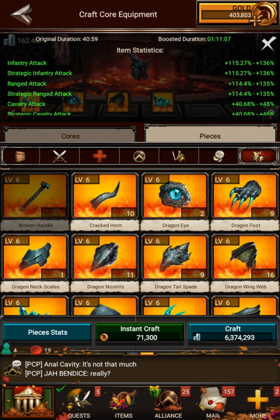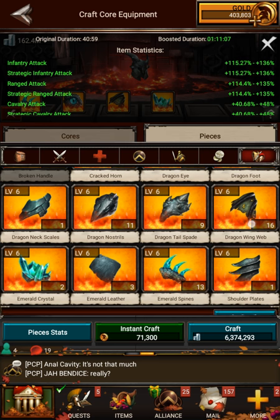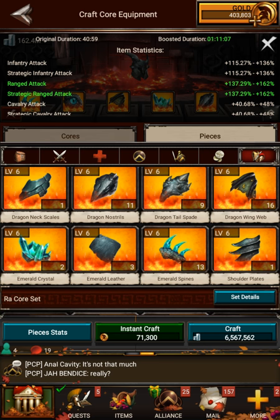I'll cover advanced core crafting in future videos. Dragon Nostrils is the next piece, and then Dragon Tail Spade is the final piece. Now, this is how you know if you do it correctly: when you add that final piece, you'll see this mystery bonus pop up.